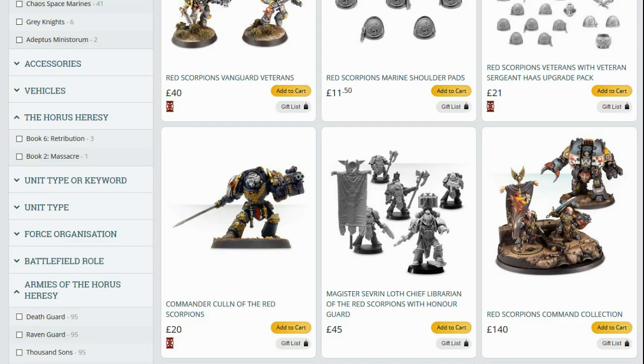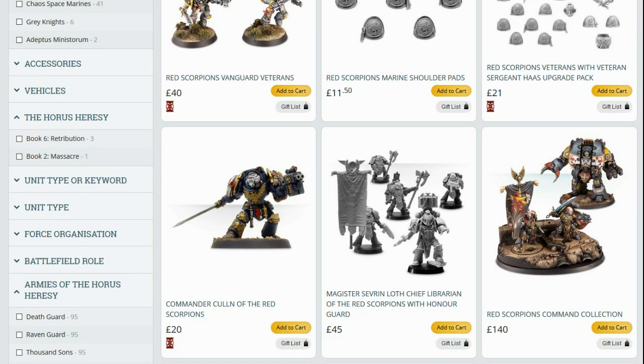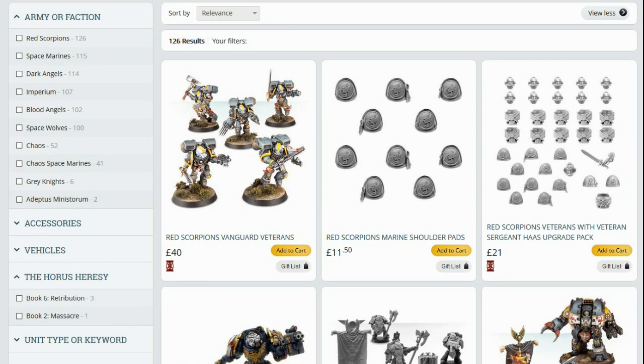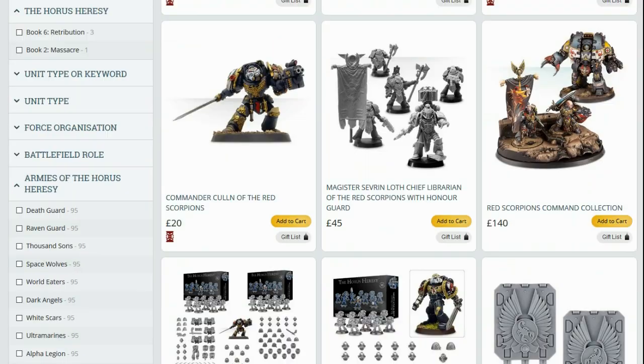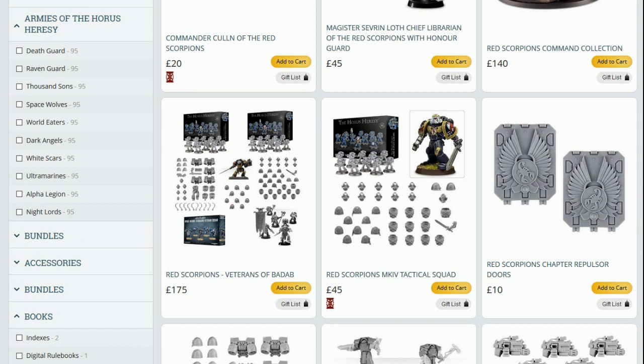So you've got a range where you've just introduced two characters and a Dreadnought, and you're also taking away Commander Cullen's Terminator armour, the shoulder pads, the torsos, the helmets, and the Vanguard Veterans. If I was a betting man, I'd be looking out for the Red Scorpions Veterans of Badab — the 175-pound set — to go in the next round of Last Chance to Buy, especially considering most of the stuff in that kit is already on Last Chance to Buy. My prediction for next week is that bundle will go.